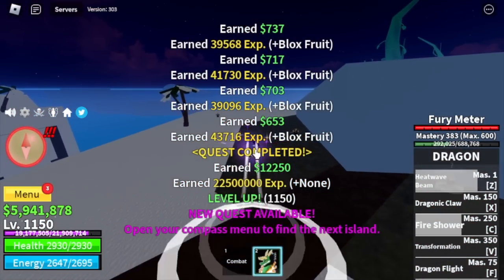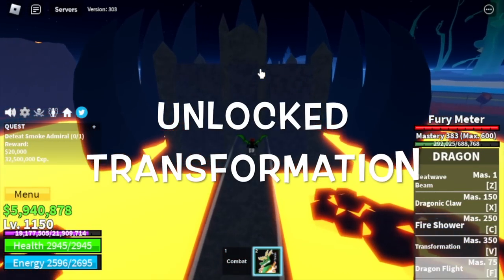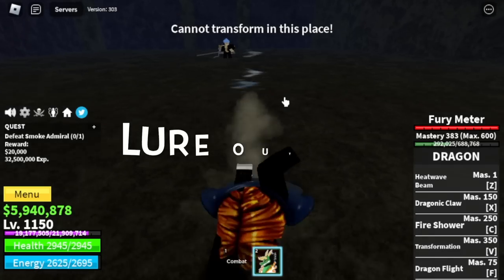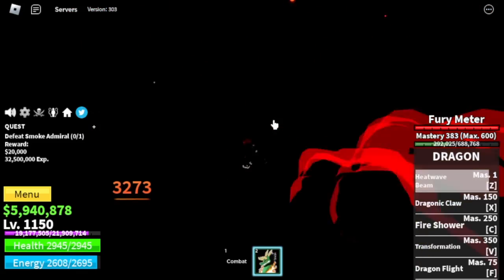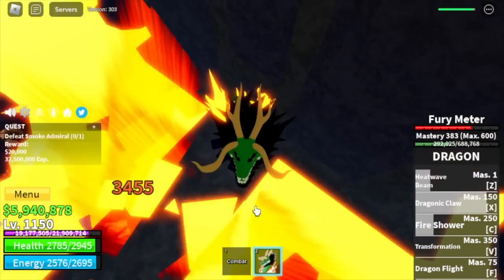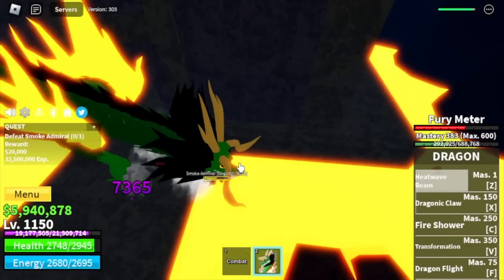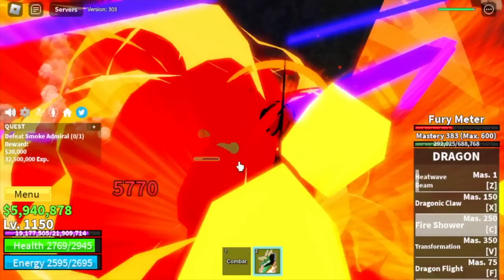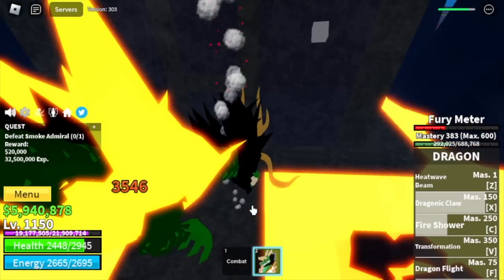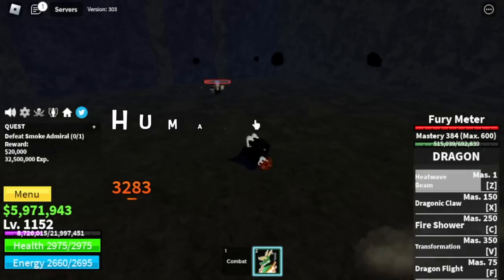Next up is the Hot and Cold island. Our target here is the Smoke Admiral. And finally, we've unlocked the transformation! So are we ready to defeat the sea beast? I think not yet — we need to increase our defense. We need to lure it outside the Smoke Admiral area to use our transformation. The X skill — Dragonic Claw in transformed version is AOE or multi-target, which is really good. For beating Smoke Admiral though, I suggest using the human form — it is better.